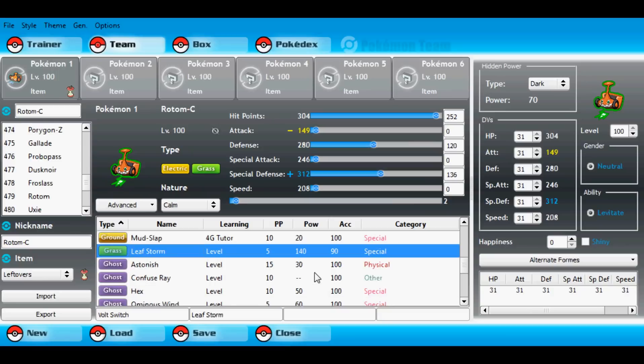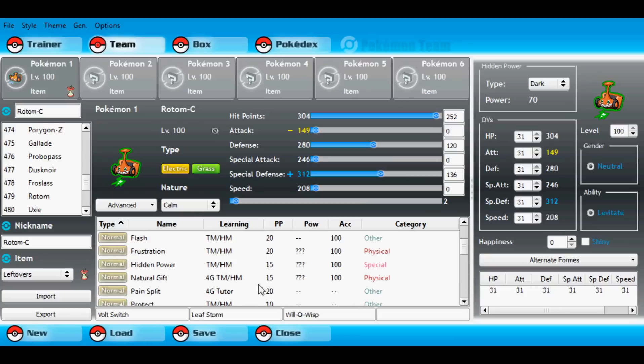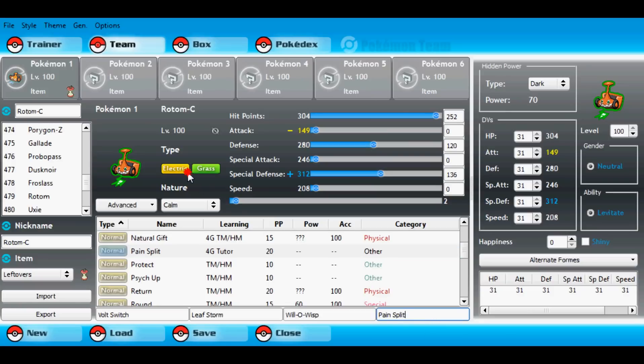That spread makes Rotom-C as bulky as possible, as shown by the damage calculator linked in the description. It can function on both offensive and defensive teams, as its typing allows it to switch in on bulky Waters with relative ease. It can come in on Slowking, and even if Slowking predicts the switch and uses Fire Blast, it doesn't even 2HKO. It can come in on any bulky Water in the tier — from Qwilfish to Lomomola to Politoed — and have its way.